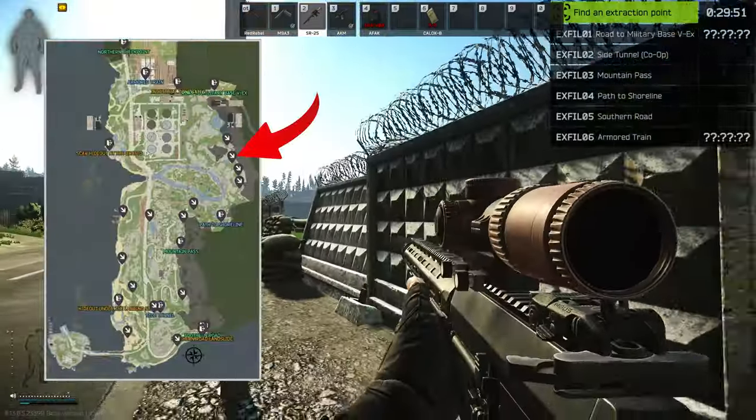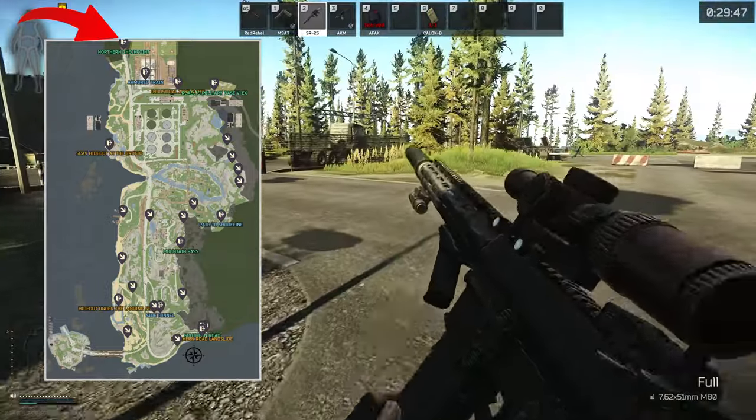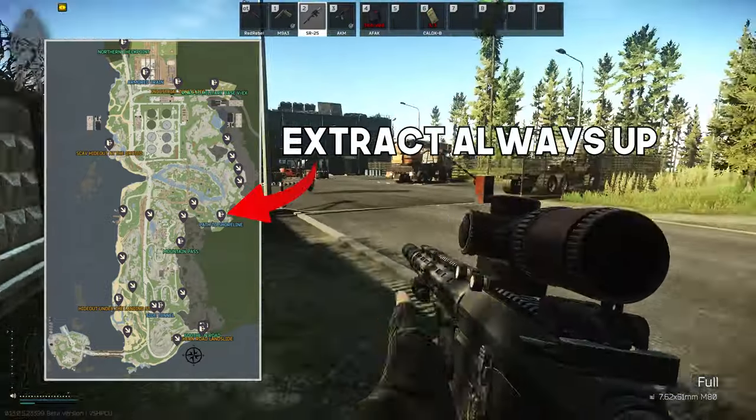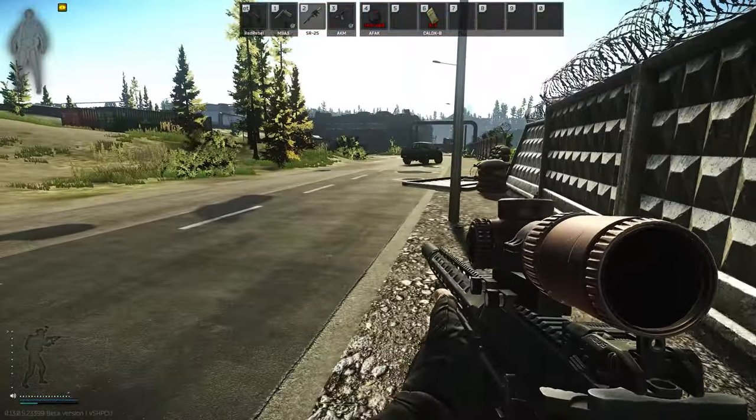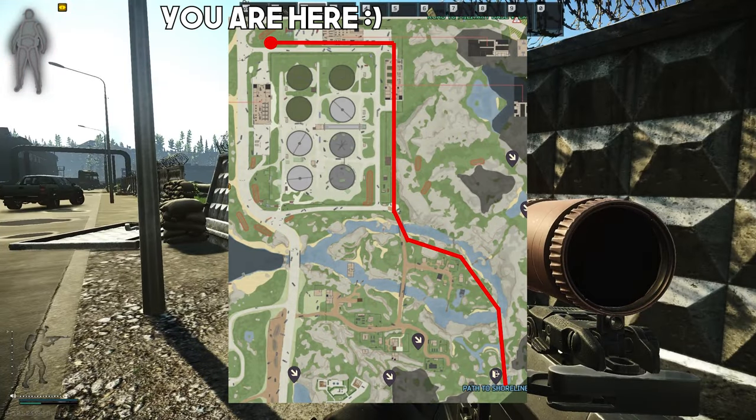Because I spawned right next to the compound here — I spawned up on the hill — I won't have the Northern Road Extract, which is over there. So I'll have to go past the shoreline to get my extract, and we're going to do the full farm circle. After just getting this amount of loot you can extract. If you don't have the cab and you don't have Northern Extract, just follow this path back along the shoreline and you'll be out just fine.